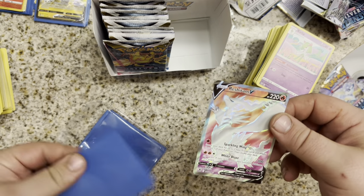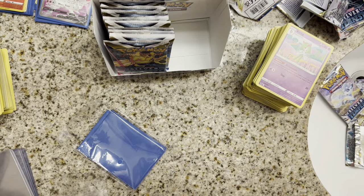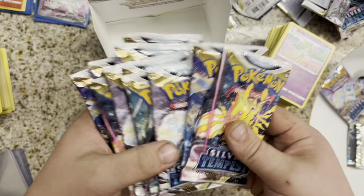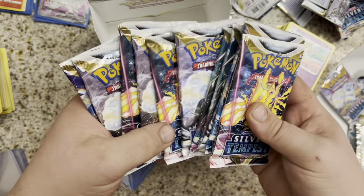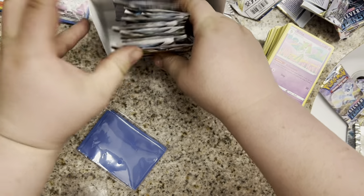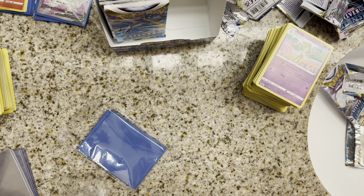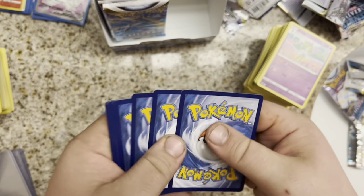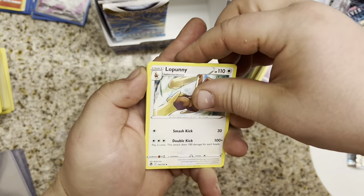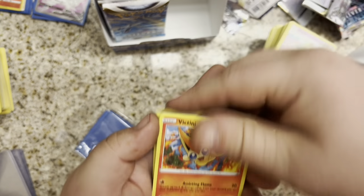We got the Reshiram and the Regilecki. Let's keep going — Regilecki is up next. We have like four Regileckis left, two Lugias, four Alolan Vulpixes, and two Regidragos. Regilecki up next. When are we going to see that Secret Rare? Fighting Energy. Donphan, Braixen, Lopunny, Shmirgle, Esper, Dratini, Chinchou, Metknight, Ferrothorn, and another Victini non-Hollow in the rare.